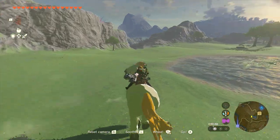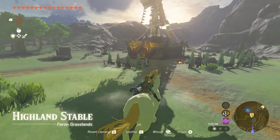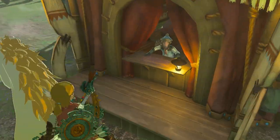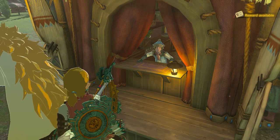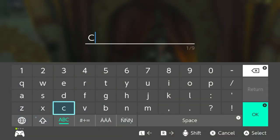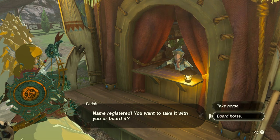We're going to bring it back to the stable, register it, and then get started heading over to the shrine quest location. As you can see, it's a bit of a smoother ride already. Everybody is completely shocked by this horse — the reactions from pretty much everybody in the game are super funny. Come over here and speak with Mr. Paddock. We're going to call this horse Charles, which is the full name for Chad. We are going to name this beautiful horse Charles and take it with us. My other horse, Wack, is going back into the stable.